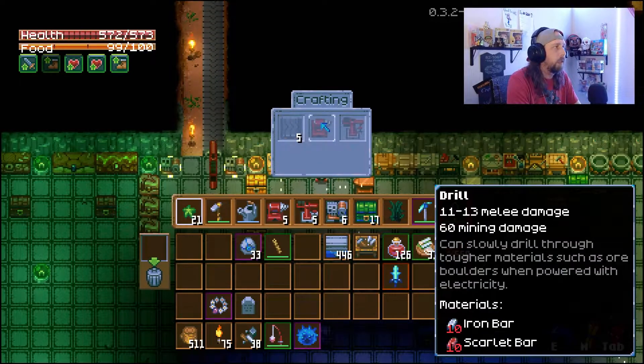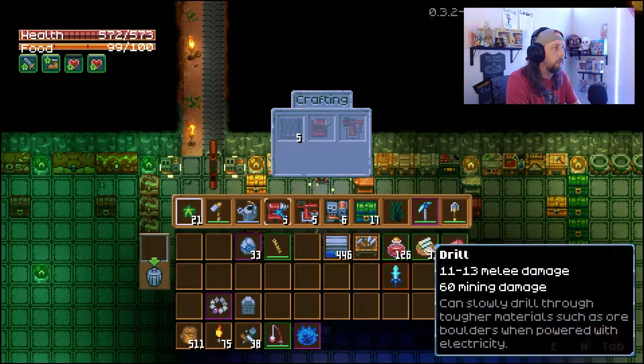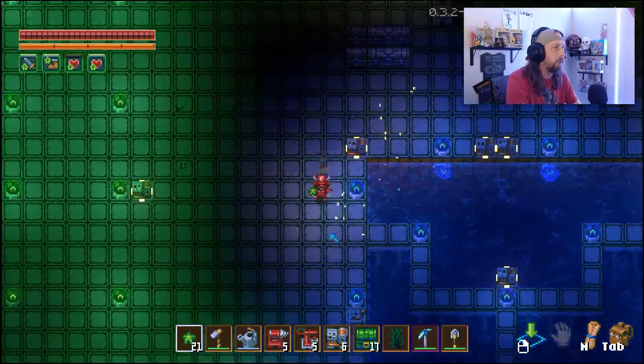One of the things we can craft with the automation table is the drill. The drill is going to cost 10 iron bars and 10 scarlet bars. Then the robot arms are 5 iron bars and 5 scarlet bars. You can see we've got a couple here — I've already used a bunch — so we're going to head down to show you guys the setup I have for this.